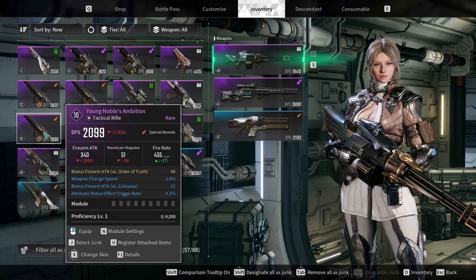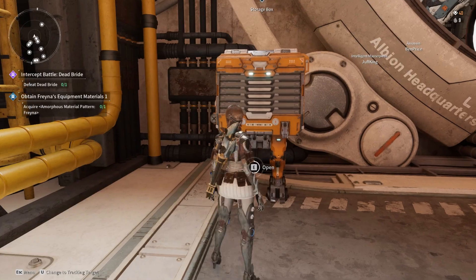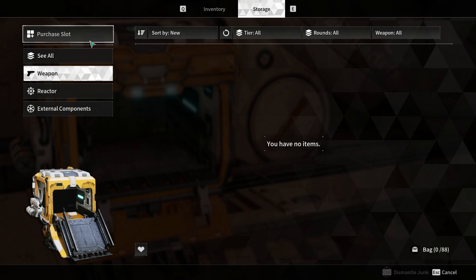Secondly, you should regularly dismantle any unwanted external components, reactors, and weapons to free up space. Additionally, make use of the storage slots in your Albion HQ to store items you want to keep but aren't currently using.